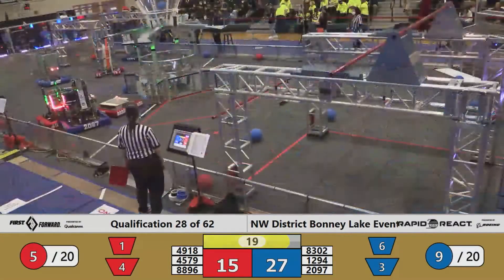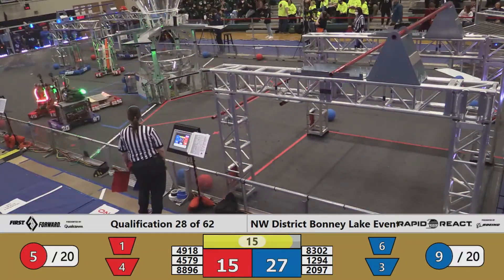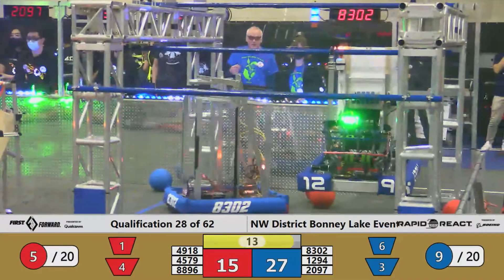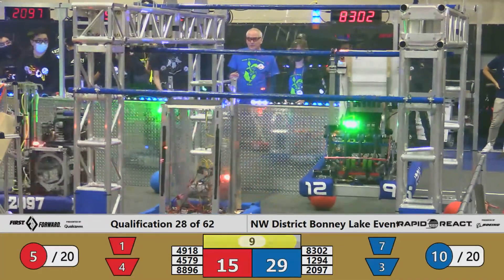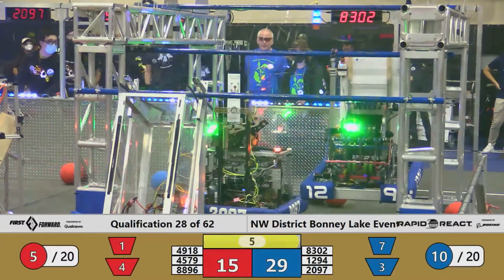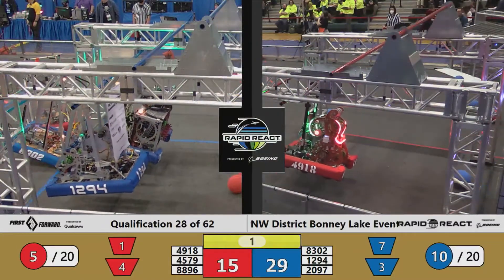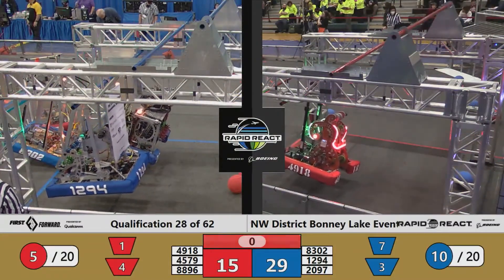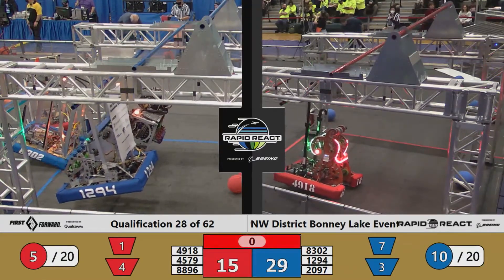And here comes 2097, only one for two for Phoenix Force. As we are at 15 seconds to play, robots starting to head back to their hangers. Pack of Parts the first off the ground — they are connected to the middle rung for Blue. Here's the Roboctopi, 4918, trying to find the mid rung for Red. Five seconds — Phoenix Force off the ground for Blue, and as the buzzer sounds, it's three robots dangling from their respective middle rungs.